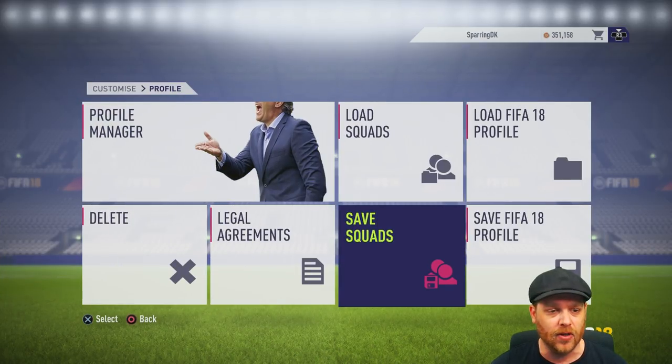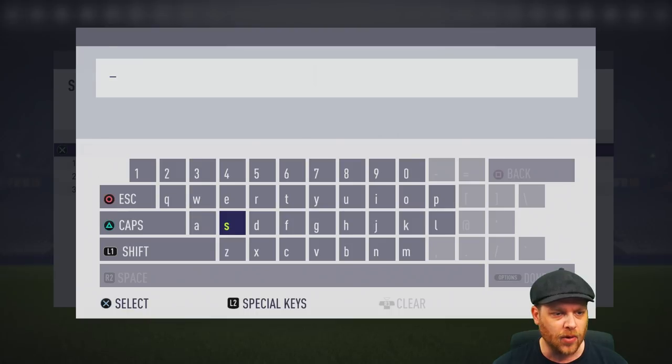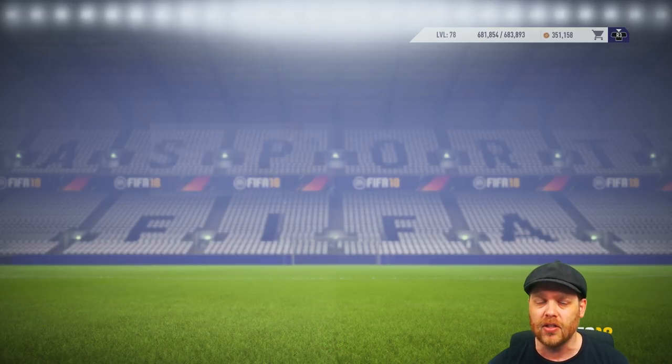So we go across to Customize, and first and foremost go into Profile, then go to Save Squads. What you're going to do here is create a new squad — we'll call it 'custom squad'. This is what we need to do so that we don't save over anything we might have set up previously with transfers. Custom squads done and saved.